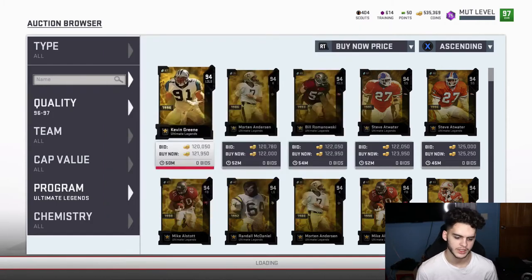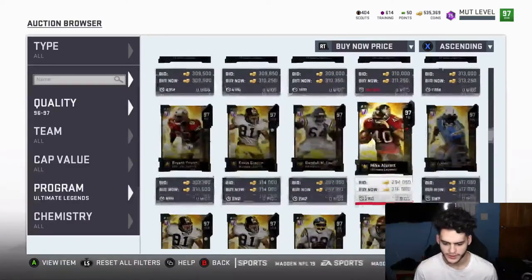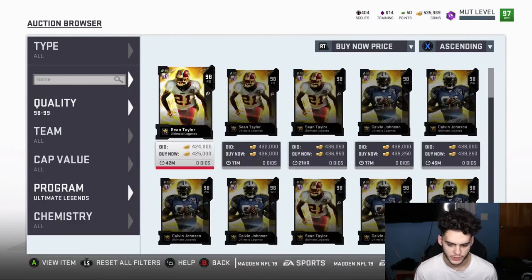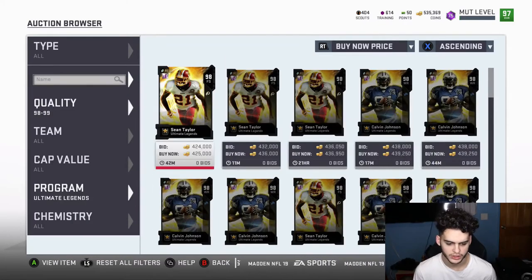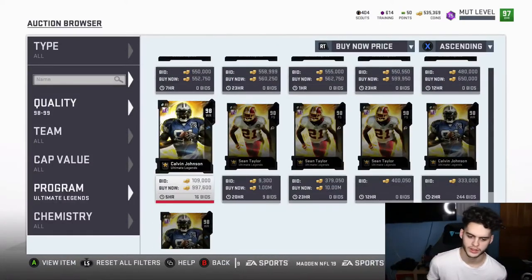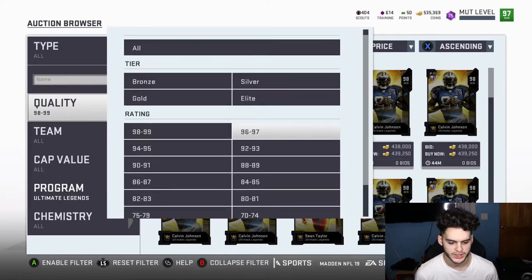Just to give you guys an update on the Ultimate Legend front: 293k, still sitting around the same price, nothing really changed. Check out Calvin and Sean Taylor — Calvin yesterday was 399, I would have highly recommended picking that up because this card has to go back up. Sean Taylor is still around 425. I can't imagine these cards go much lower because they are like the best two cards in the game when it comes to free safety and wide receiver.